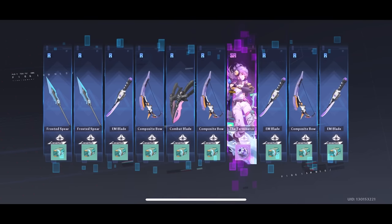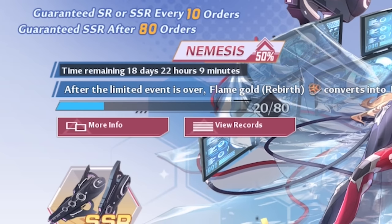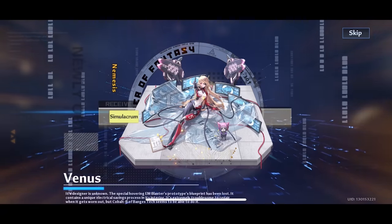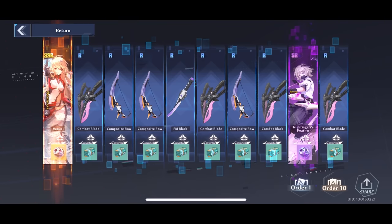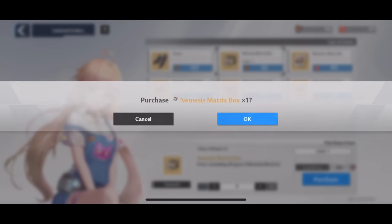Doing a few random gold nuclei summons here, we didn't get anything of note. If you happened to watch my initial Nemesis summons, you'll know we only did two ten-pulls on her banner and got Nemesis on the second one. But I decided to use some more of these red nuclei, and on our very next ten-pull we got another Nemesis — she was the first one to pop up, which was really awesome. We did a couple more, didn't get anything of note.